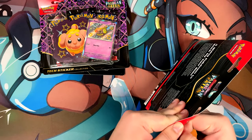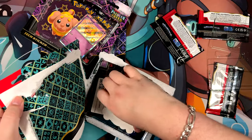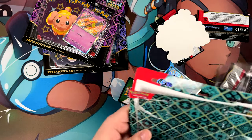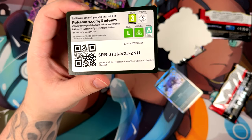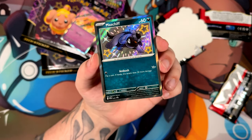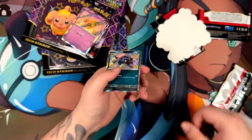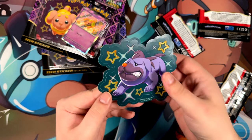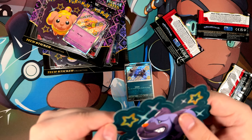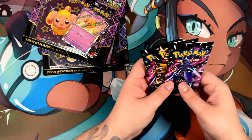First of all, I have to get everything out of here, so that includes the promos, the packs, and the stickers. Here is the sticker and the promo for the first one. You get promised one baby shiny for these, and these ones look very, very cool. I really do love the baby shinies this year around — they look awesome, especially with that border. It is a tech sticker collection, so you do get a sticker. The stars seem to be kind of reflective, and they appear to have texture, but they do not. Still looks very cool.